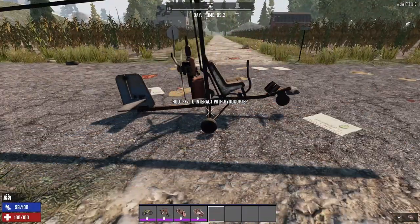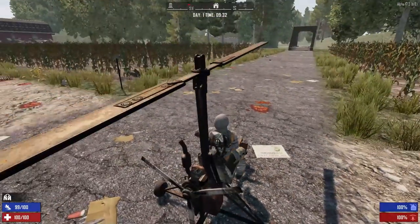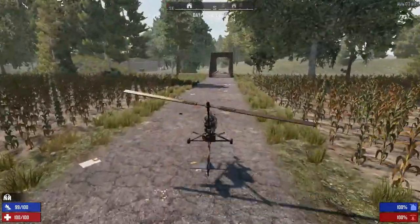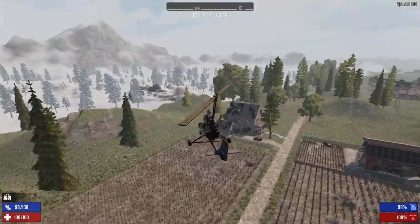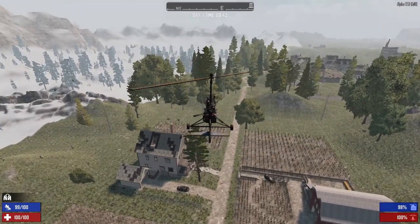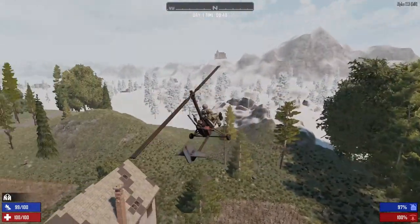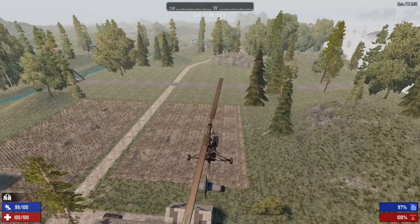Last, we have the gyrocopter — this is the only flying vehicle in the game. It has 45 slots of storage total. The controls are a bit different: use the mouse to look around, the spacebar to fly up, and the C key to level off. Spacebar goes up, C key goes down, and use the W, A, and D keys to turn and go forward. When you're ready to land, you can just let go of the keys and it'll drop you down.